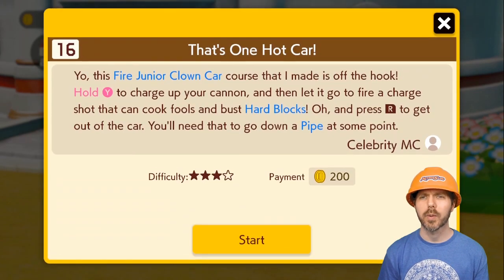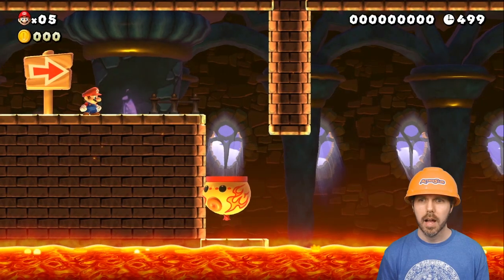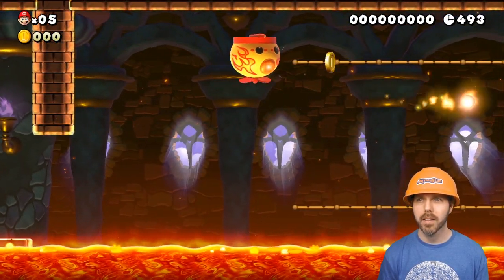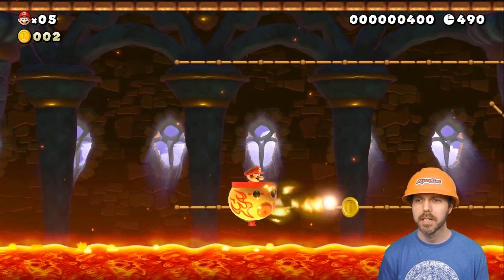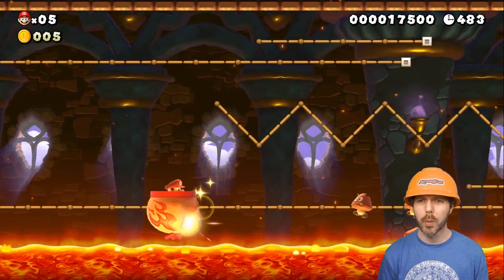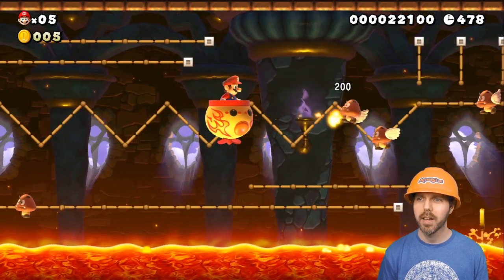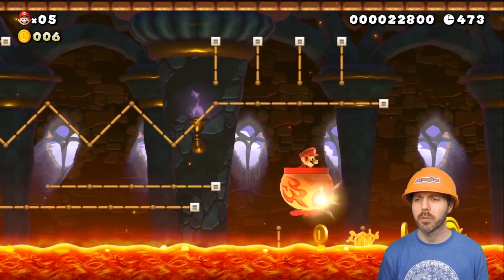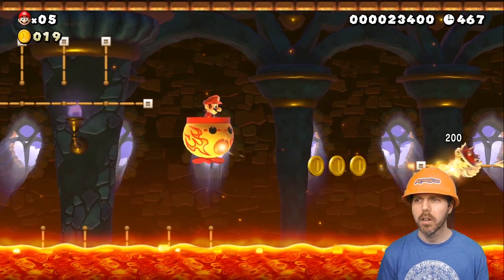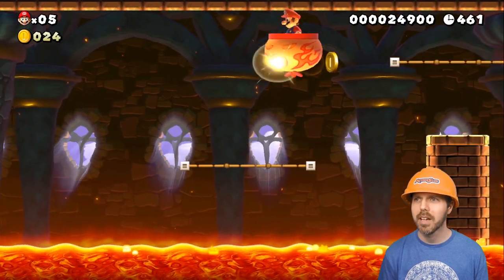He has six more jobs for me. One hot car, three stars — this fire junior clown car course is off the hook. Hold Y to charge the cannon — I have not done that. Get in the car, Mario! The clown car with fire breath is back — awesome. This thing had some great stages in the first game so I am hyped. Basically turning Mario into a shmup is always awesome — think back to Mario Land on the Game Boy, that stuff was great.